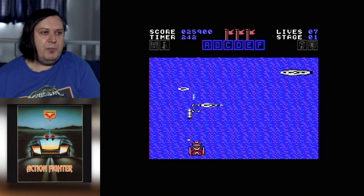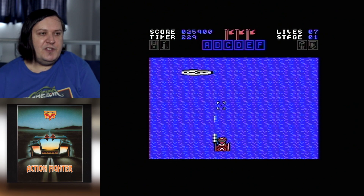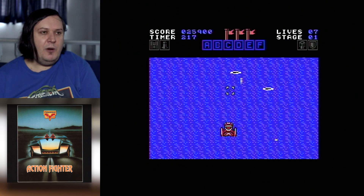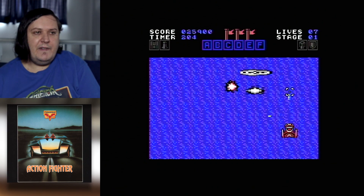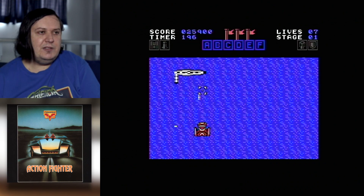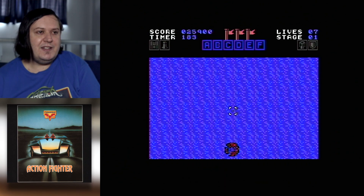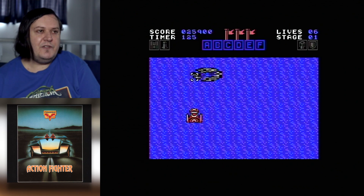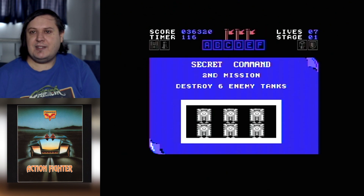So now we've got to take the U-boats out, which is just by bombing them. You do it when they're surfaced — so when they're surfaced, you line up and lead your shots. That's the first U-boat down, that's the second one down. Wow, six lives. Last U-boat now — because you've got to wait until it surfaces. And that is the first stage done! Congratulations, you've completed mission one. Now let's take out some tanks.